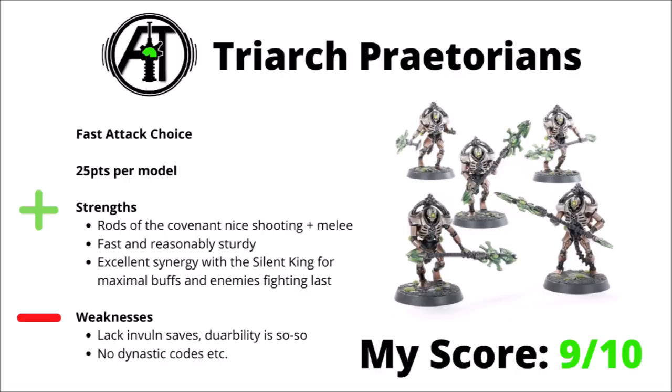The Triarch Praetorians are the last fast attack choice, and these guys are 25 points per model no matter what you equip them with. Out of the two weapon options, I think their Rods of Covenant are quite strong — Strength 5, Damage 2 in both shooting and melee really isn't bad when it's packed up with decent AP. The Praetorians are fast-moving and reasonably sturdy with Toughness 5 and 2 wounds, and are a particularly popular choice in any list that includes the Silent King, as he can give them absolutely maximal buffs and combos well with big hard-hitting melee units, as he makes enemies nearby fight last. In terms of downsides, they do lack invul saves, and as Dynastic Agents you don't get any sort of dynastic codes. I do think the combo of fast movement, general purpose hard-hitting melee, and at least reasonable durability certainly gets them there — I'd rank them 9 out of 10.